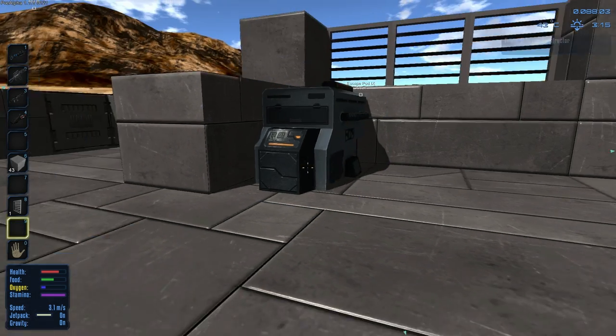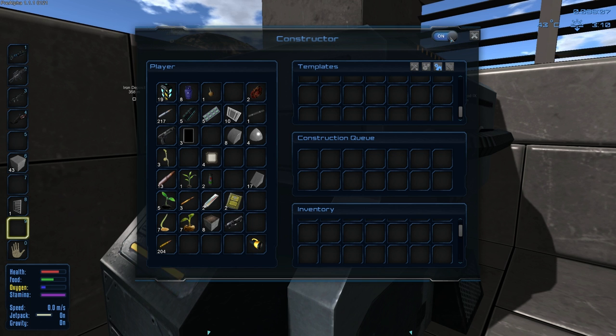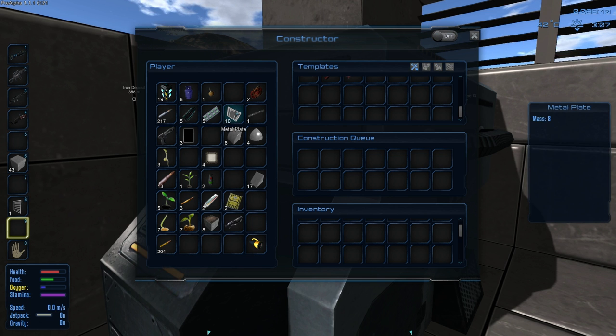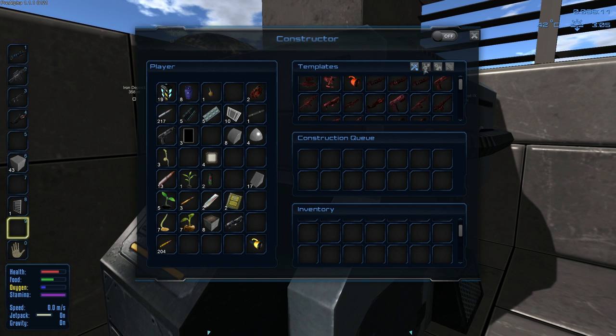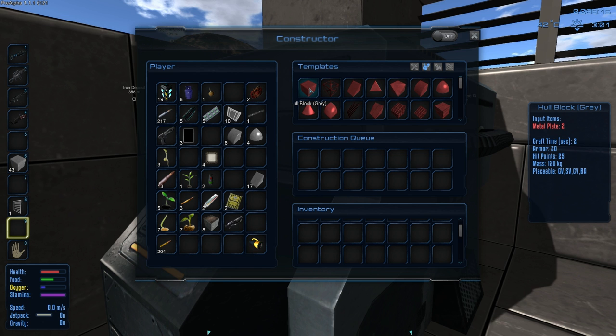Alright, let's find a place for that. So now this thing has power, right? It should. Let's go ahead and craft some stuff. So we get two plates back for destroying one of these, and it takes two plates. Wow, you get exactly back what you put into them. So that's awesome.